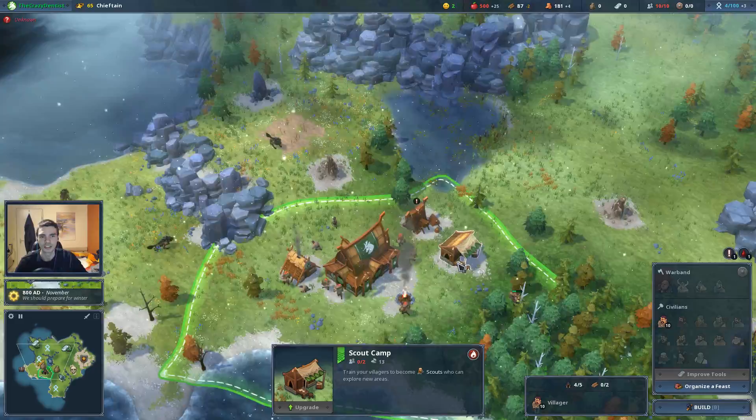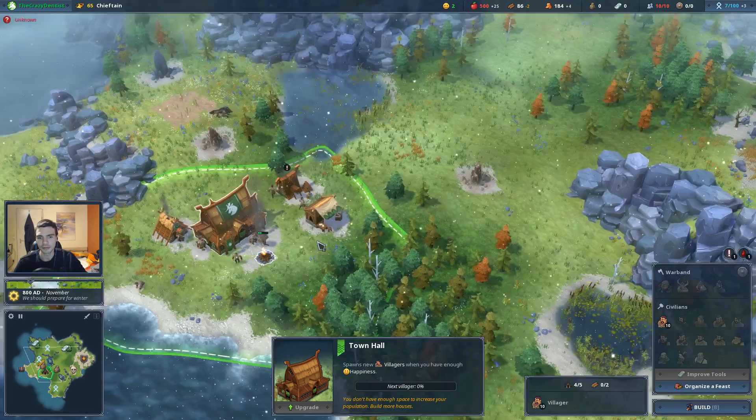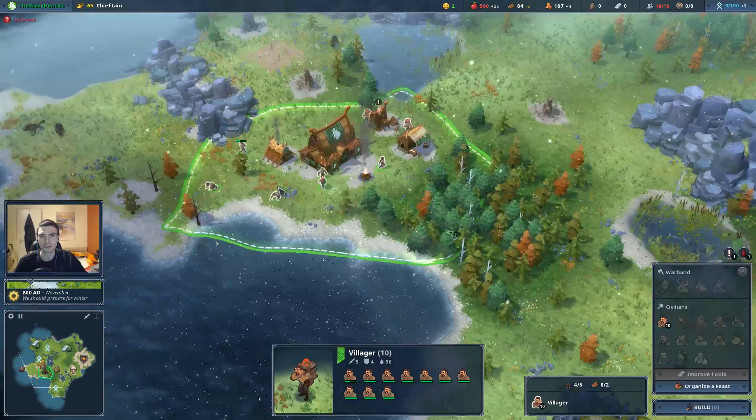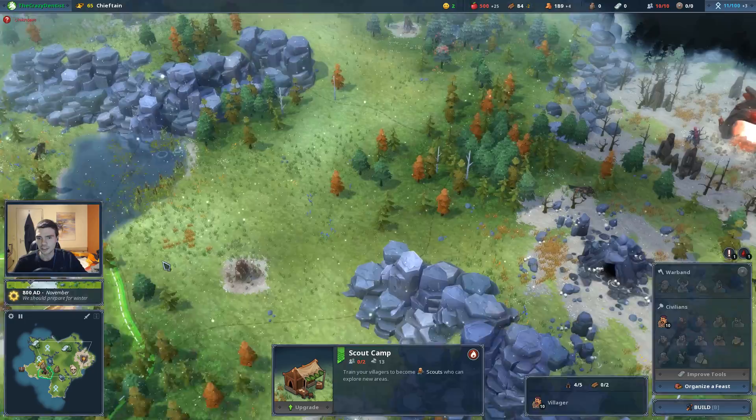My approach is full efficiency: upgrade the scout camp, get the 50% scouting speed increase, and then send them out. They'll scout areas faster and that time advantage adds up across many tiles. All that saved time can go into food economy, wood economy — everything you need right then.